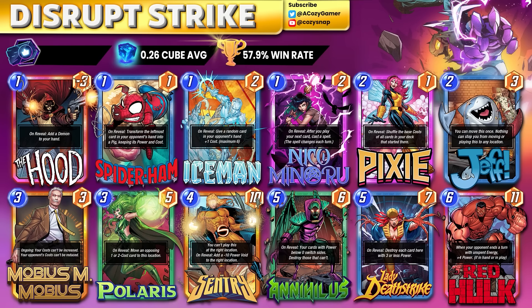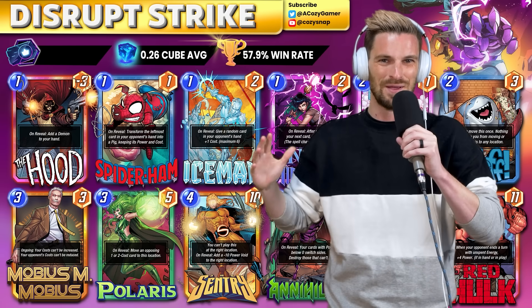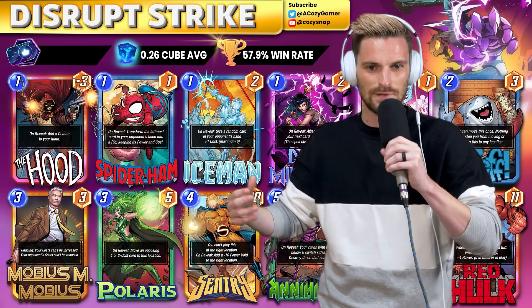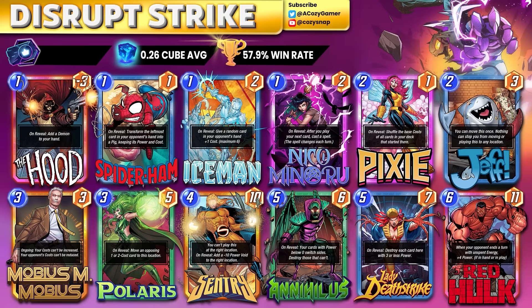I want to start with Lady Death Strike — this is crazy because we have Lady Death Strike, Sandman, and Strong Guy all showing up in the meta. We can call this deck whatever we want — maybe 'Disrupt Strike' or 'Pixie Lady.' There's a lot of disruption here, and Pixie is a card that's been disrespected for a while. You've got Mobius for counter defense, Sentry puts out the Void that you can Annihilus over, and Lady Death Strike can eat up that lane if needed. Getting something like a two-cost, Lady Death Strike, Annihilus, Sentry, or Red Hulk can pretty much seal the game. It's performing at a very high level.